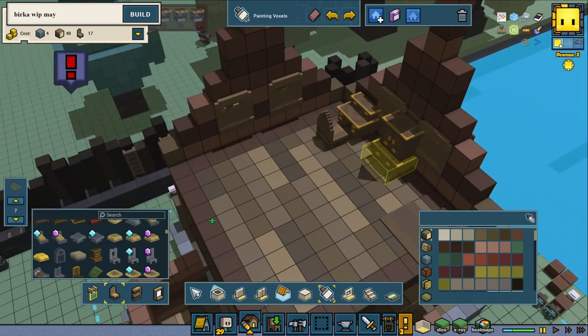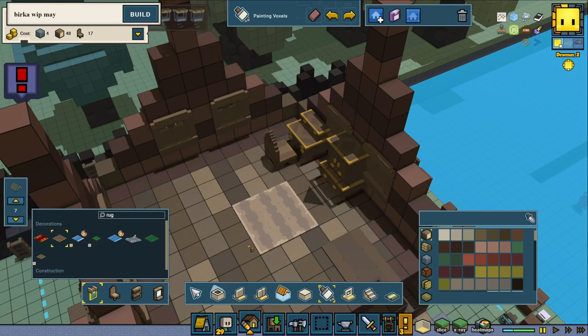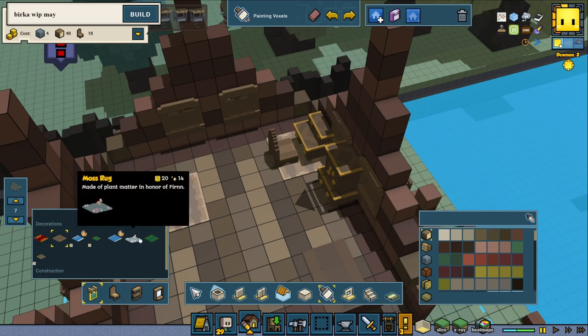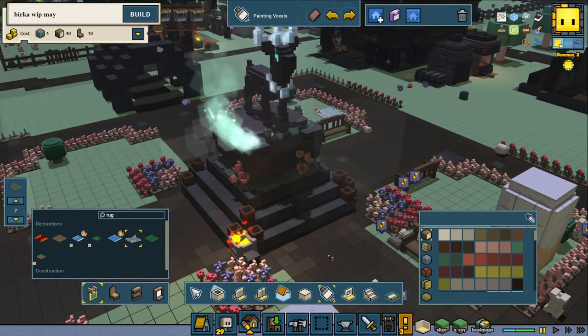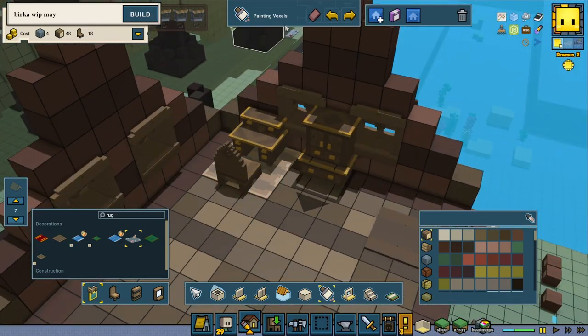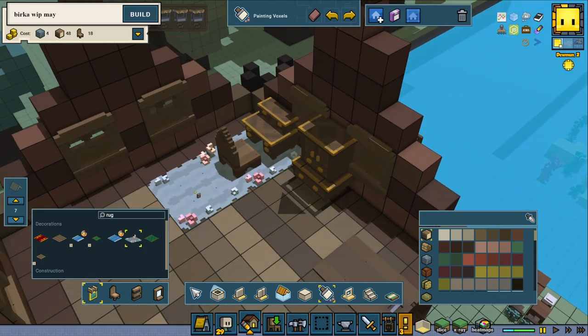We definitely want more things when we decorate it. Let's get some rugs — there we go, beautiful. Oh, look at this one — a mossy rug, made of plant matter in honor of Fern. This is something we got because we have that item. We might add that outside, but it could also be nice in here. That looks beautiful, very nice.